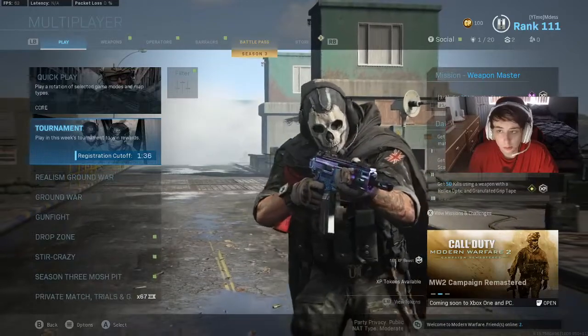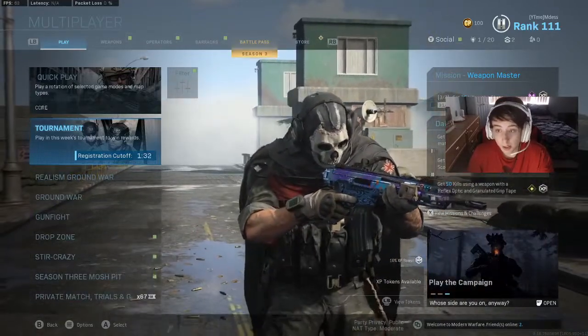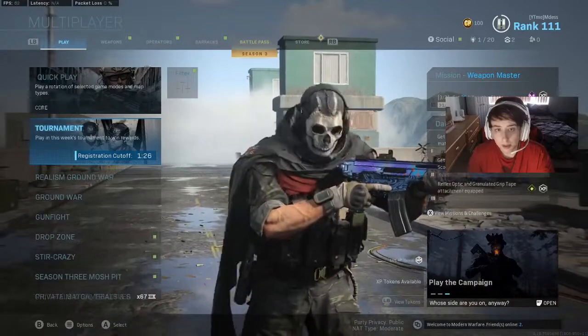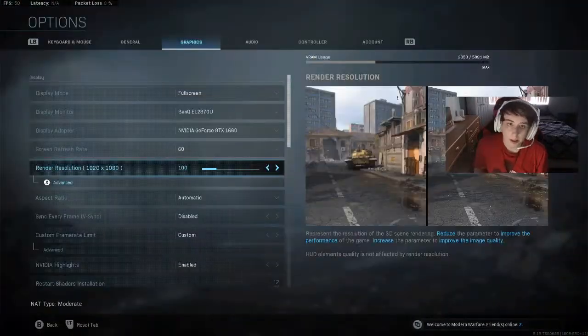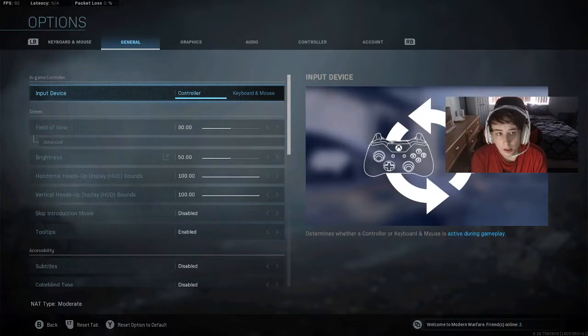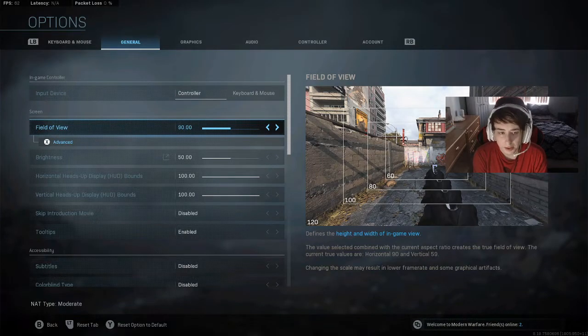There's a lot of settings you can do if you want to max out your frames per second in the game. I'm playing on a really good PC and a really good monitor. On keyboard and mouse — I'm not playing keyboard and mouse, so none of that matters. I have my input switched to controller and my field of view at 90, the perfect range where I can see everything, but it's not too far out to where my gun feels like it takes forever to zoom in.